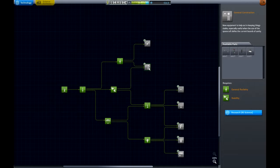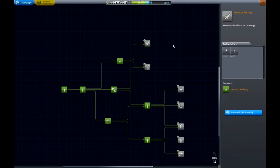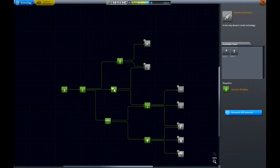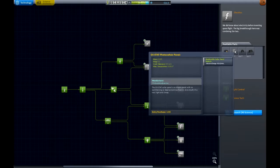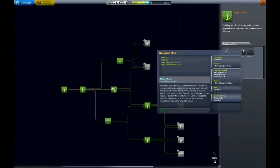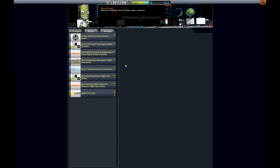Now we can get the general construction to get struts and the stability enhancers. We can also get advanced rocketry for a larger fuel tank. But what I think I might do is save it so I can get the solar cells in order to fire the stay put. So we might just do a few more little experiments.